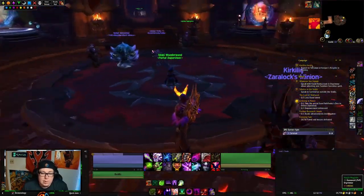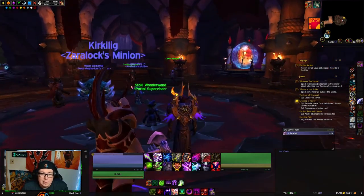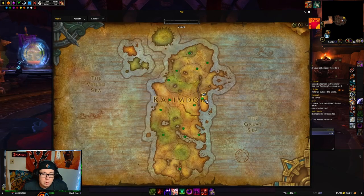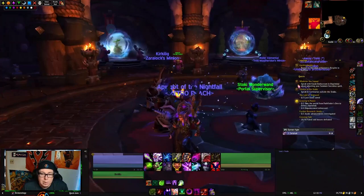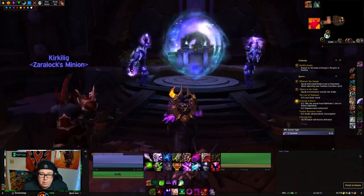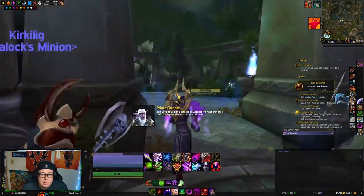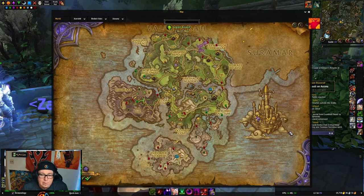To get to the Legion version of Dalaran, your best bet is to go to your main town — either Orgrimmar or Stormwind — and go to the portal room. In the Orgrimmar portal room, click on the portal to Azsuna. Once you are in Azsuna, you'll be in this little area. All you need to do now is mount up.